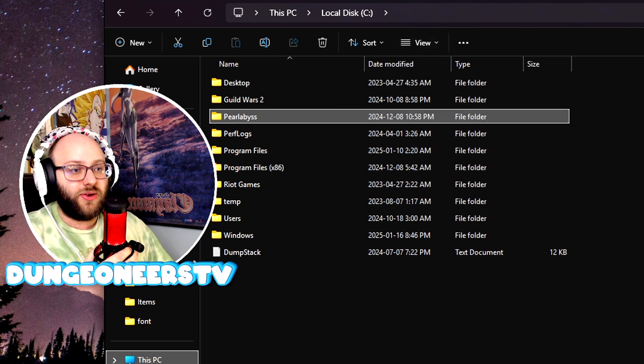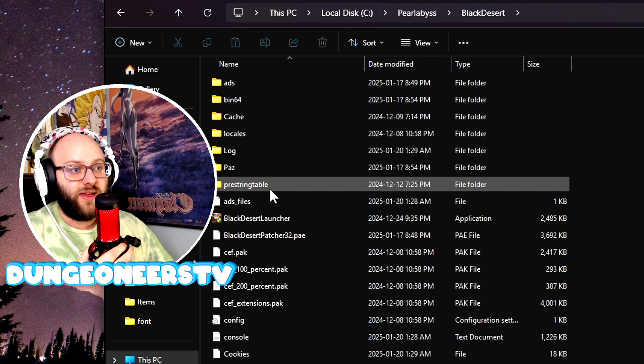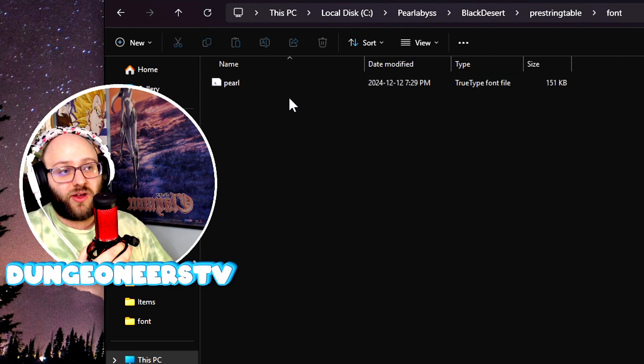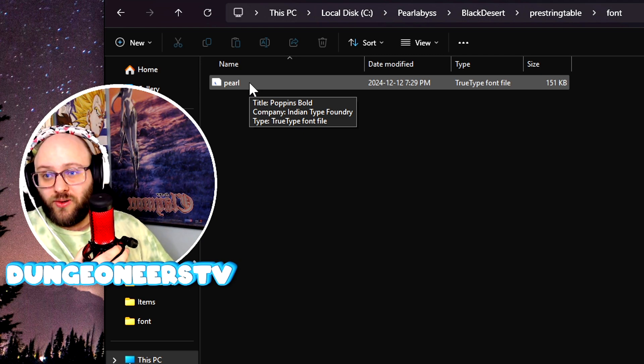So again, go to your PC where you have BDO installed — Pearl Abyss, Black Desert. Make a folder called PreStringTable, and then in there one called Font. Then drag whatever font you want in there and rename it Pearl.